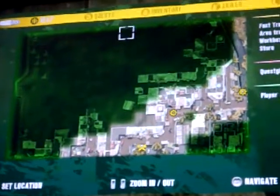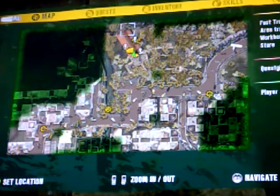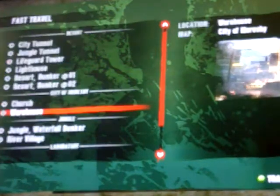Today I'm going to show you how to make really good money in Dead Island. First, you're going to need to have the City of Moresby unlocked. This is the warehouse one — some people don't know where the warehouse is. That's the church, and the warehouse is just right there. So what you're going to do is unlock the warehouse and fast travel to it.